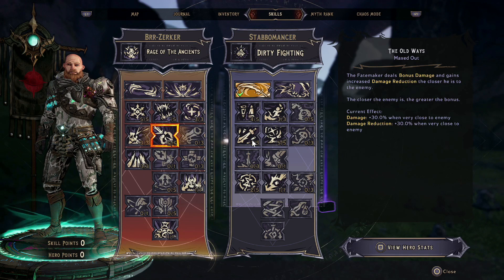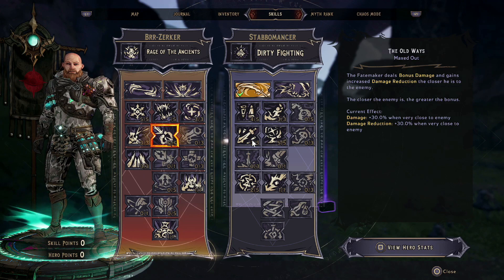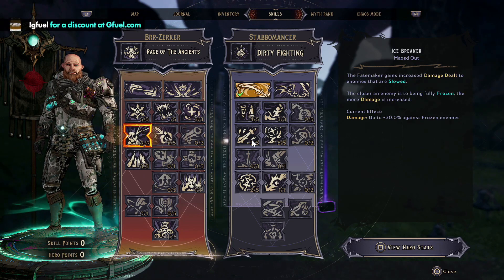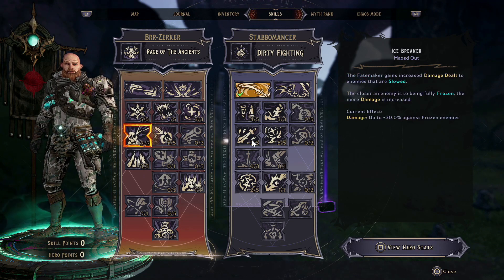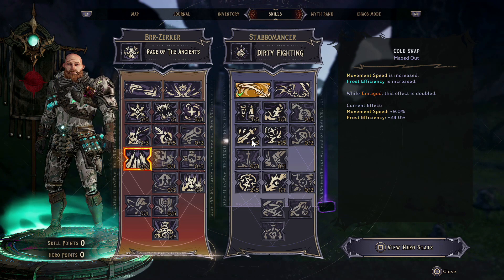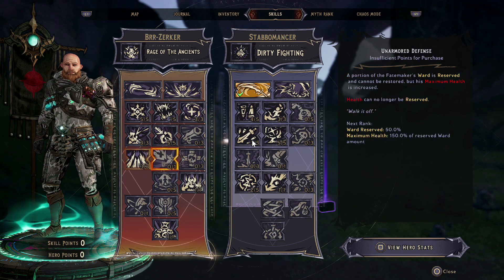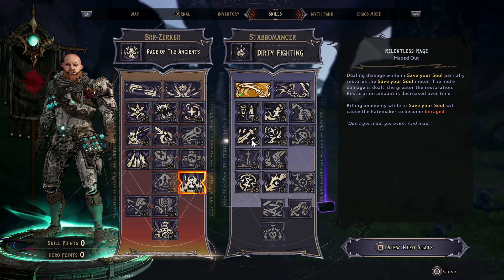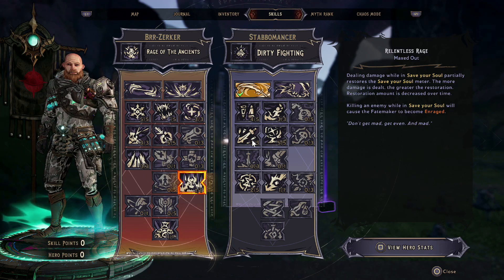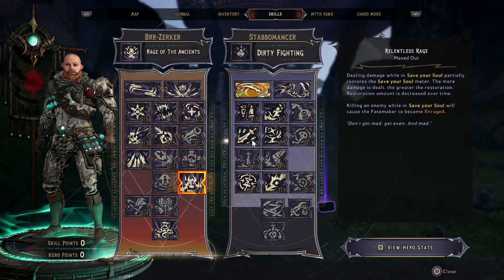One of the really strong things about this build is you can play in multiple different ways, and I'll show you that in the footage a little bit later. Then we're going to take Icebreaker, which gives us increased damage against those that are slowed — and we're going to be slowing and freezing people all the time. We also get a movement speed buff, which synergizes with some skills we'll look at later. We're going to put a single point into Relentless Rage so we can deal damage and keep ourselves up in Fight for Your Life when needed.